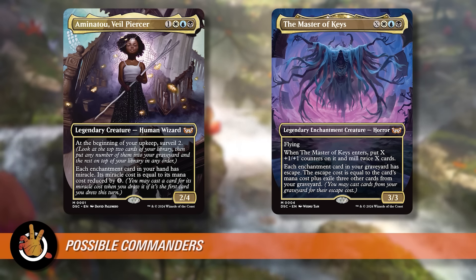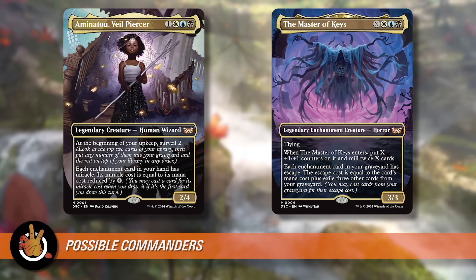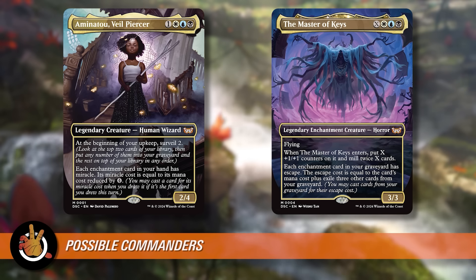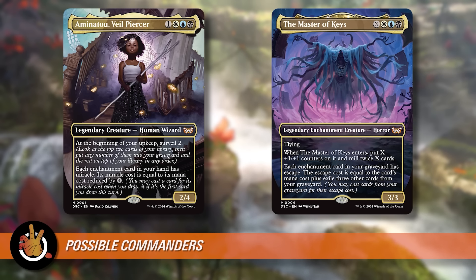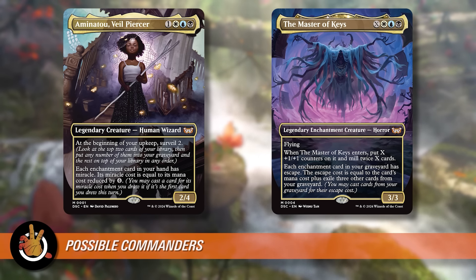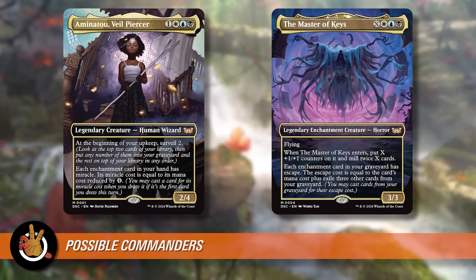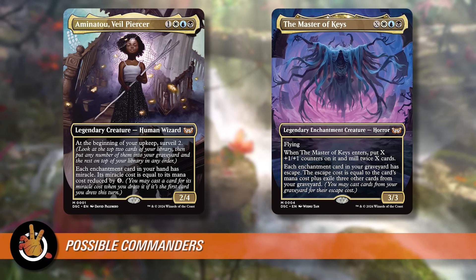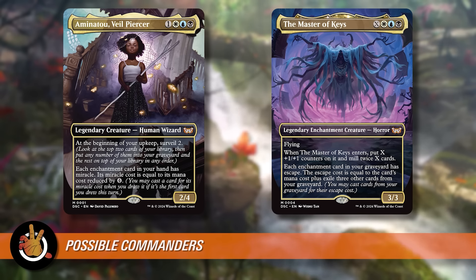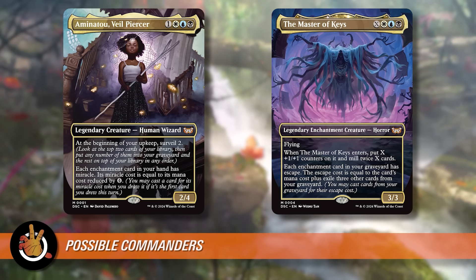These are both enchantress commanders but very different. Aminatu is good with big enchantments and manipulating the top of your library, while Master of Keys is better with smaller enchantments and dumping them into the graveyard. The deck out of the box is built around Aminatu — the mana curve and contents reflect this. There is some graveyard stuff, but certainly not enough to make Master of Keys anything but the backup.